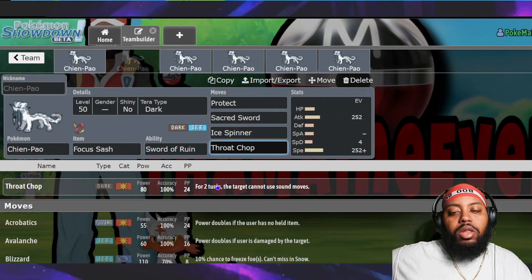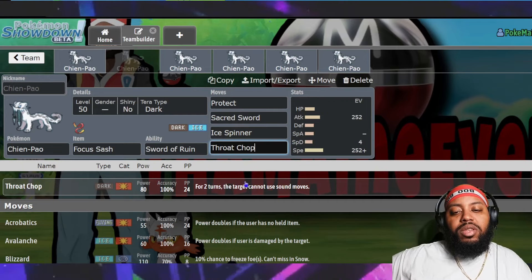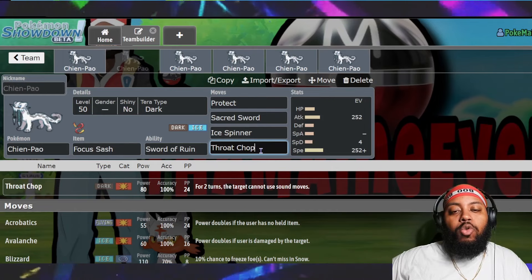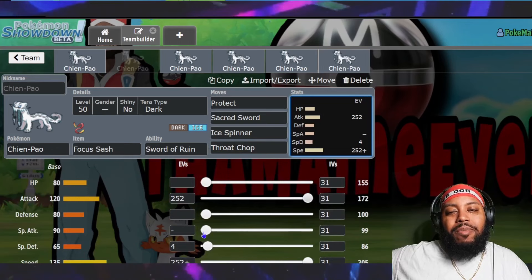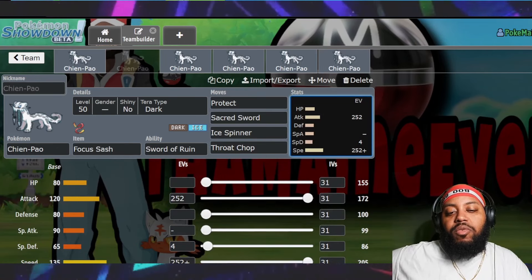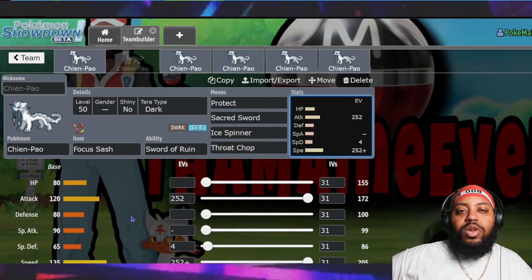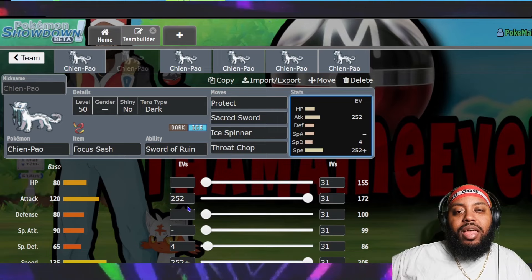Throat Chop is a solid Dark STAB move, hitting Perish Song users, Psychic types, and Ghost types for good damage. For EVs, you probably want max Attack/max Speed with Jolly nature. You need Jolly because otherwise you get outsped by Flutter Mane — they share the same Speed stat, which is going to make for a lot of interesting game scenarios.